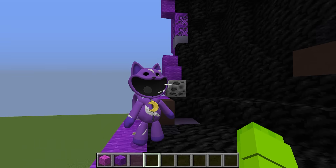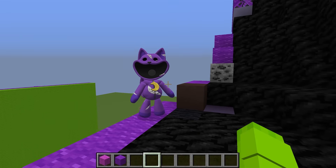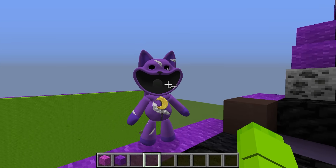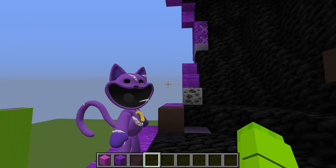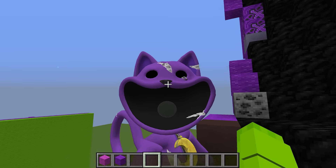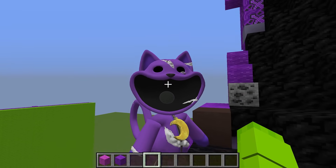Since we still have a bit of time left, what do you say we build a little room in here? That way it can be like a Catnap house. That'd be awesome — just a little place to hang out. Wait a second, Catnap, I just realized something. So why are you missing an eye, and why are you all beat up? What happened to you? You know, it's been a rough Tuesday. Oh, it's been just a rough Tuesday? I guess you just got beat up or something? Yeah, I had a math test today. It did not go well.